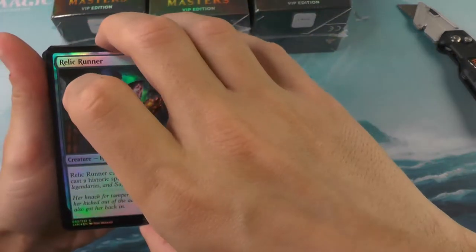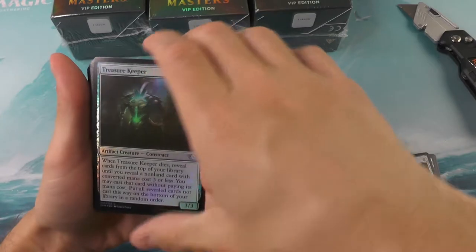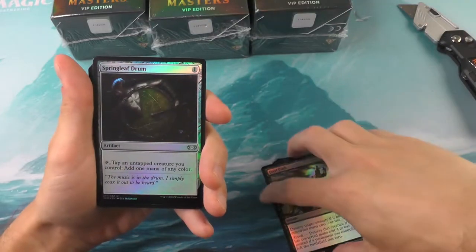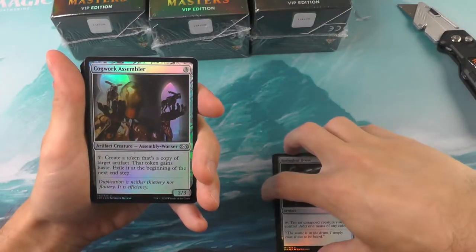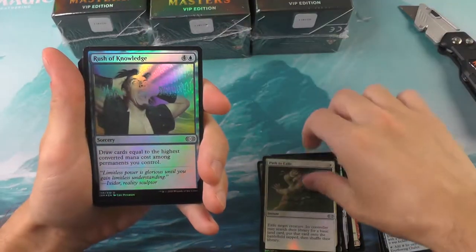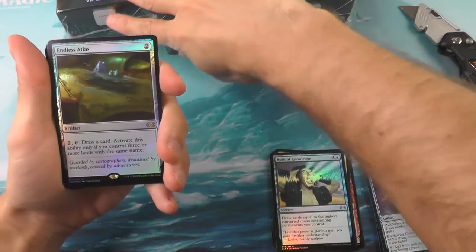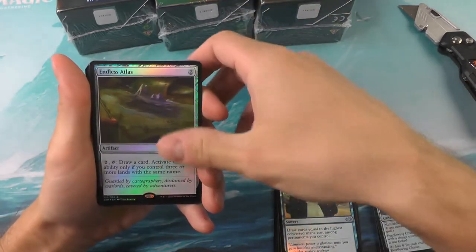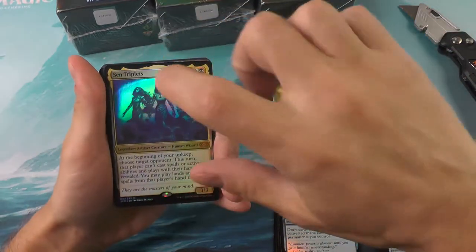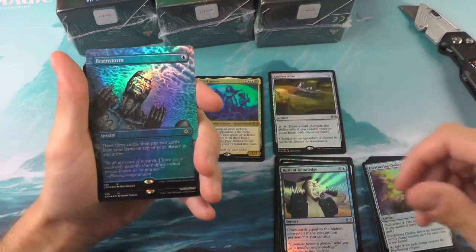Alright, we'll start running through the commons — throw those off to the side, there we go. Done with commons. Nice Fatal Push, a little bit of a gladiator theme there — no, not Gladiator, that was 300. 'This is Sparta!' I love every time I see that. I love seeing the Rushian knowledge. Alright, here we go. We have them side by side — first one was the Endless Ranks and then a senses triplets.